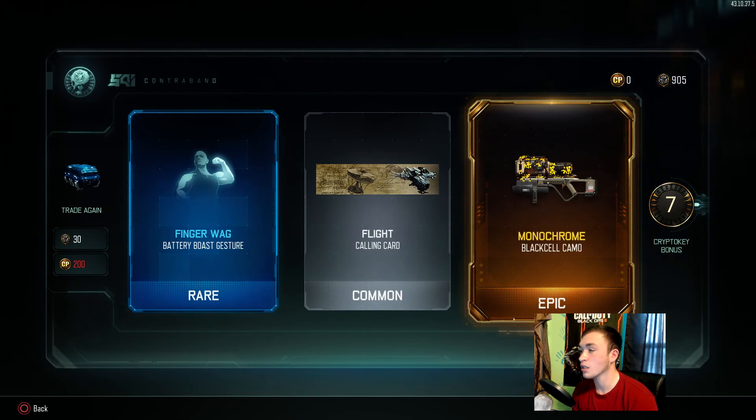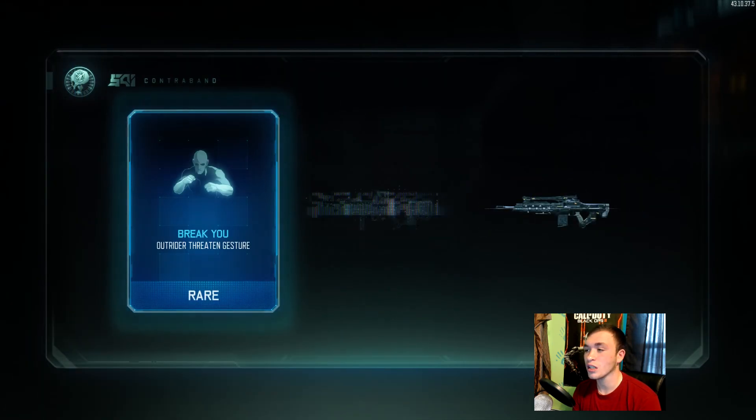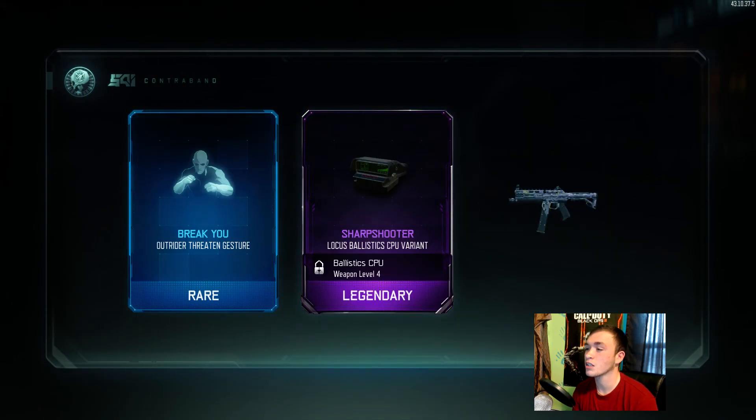Monochrome is probably the best camo in the game and I got it for the Black Cell. I will never use a launcher once I get this Black Cell gold — it'll give me both launchers diamond — but it's a pain to get it gold right now because no one ever throws sentry guns, guardians, or Cerberus around me. Very rare.